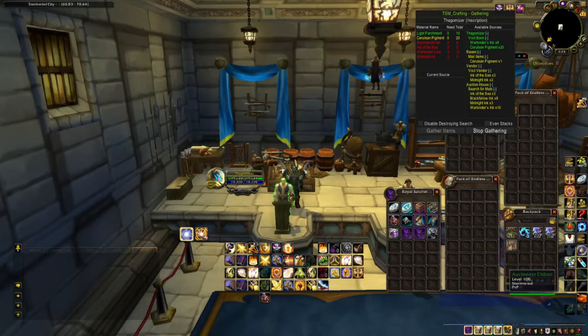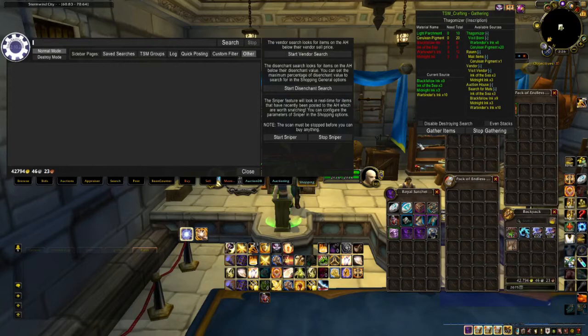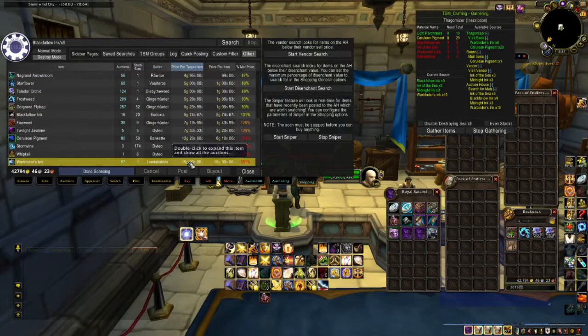Close your Inscription and then open up the Auction House. Make sure you're on the Shopping tab and then hit Gather Items. TSM will start scanning the Auction House for all the materials that it needs. Once the scan is complete, it will start to list the items with the cheapest way to make them going on up in price.